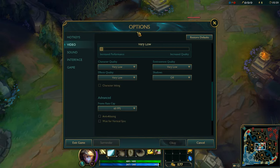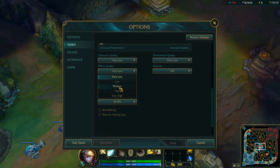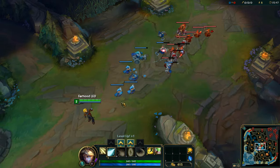So return to our options and set the effects quality to medium or higher. It doesn't affect the performance a lot, but it's really effective for your gameplay. So just don't forget — set it on medium or higher, and press OK.